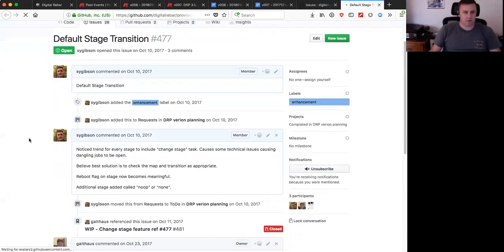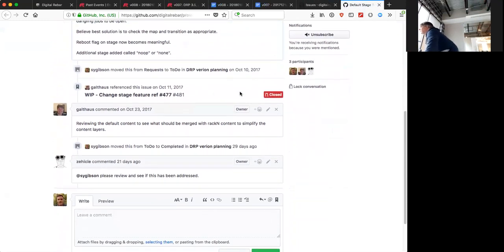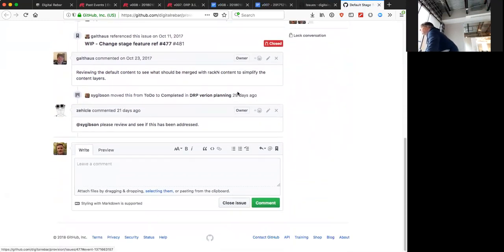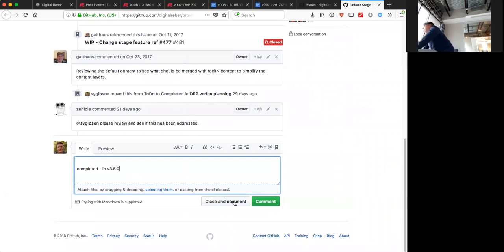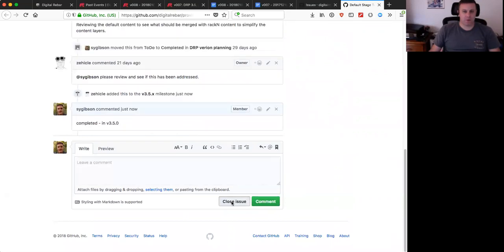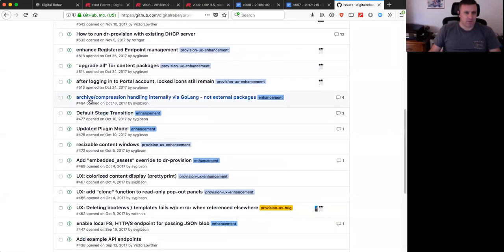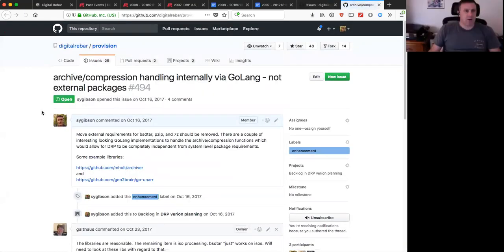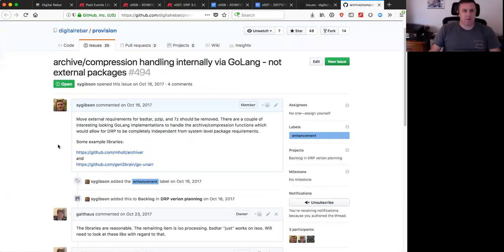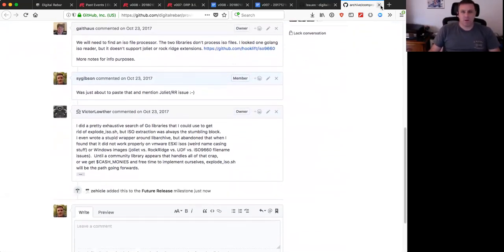Default stage transition - done in version 3.5, closing. Archive compression handling internally without external packages - there's been some investigation but moving to future. Not committing resources to it right now.